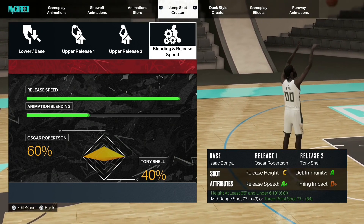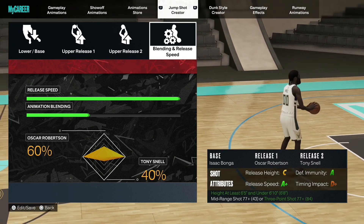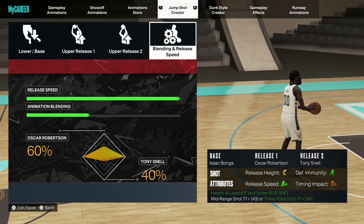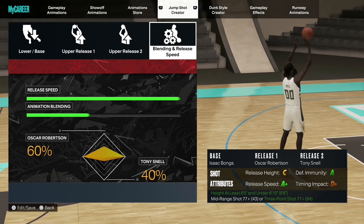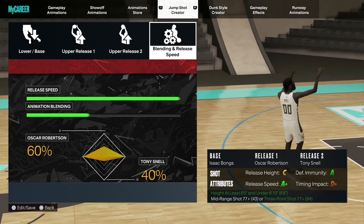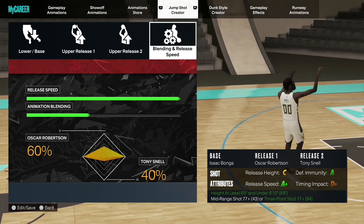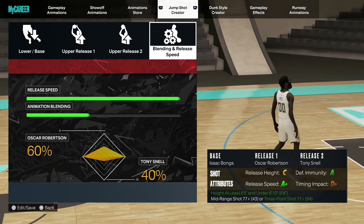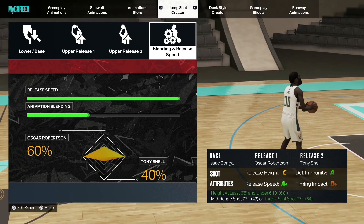This jump shot is only for 6'5 and above builds — thankfully, because I don't want to see a whole lot of small guards using this jump since it's so overpowered. But as far as big guards, you got a 60-40 blend, an A-plus release speed, C release height, A defensive immunity, and a D-plus time impact. This jump shot is too chicken. And all you need is a 77 three-point in order to throw this on. A lot of y'all with low three-pointers — trust me, you're going to be able to throw it on. It's just an everything jump shot.